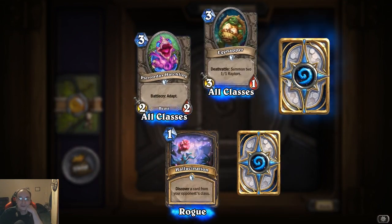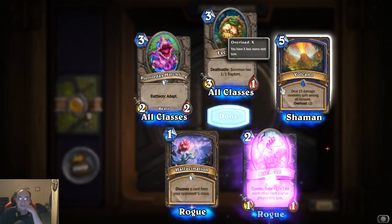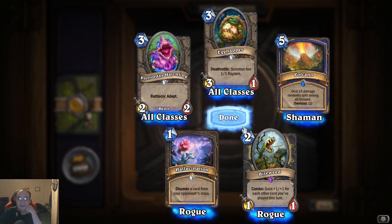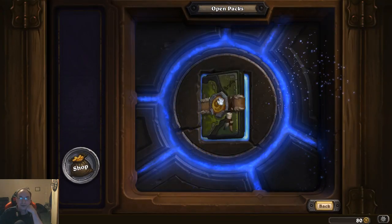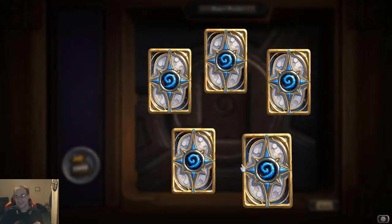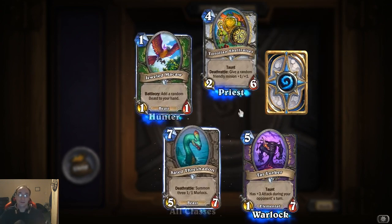Hallucination, Volcano. And Biteweed: combo, plus one plus one for each other card you've played this turn — wow, that's really good. All right, last one — hopefully we get a legendary, that'd be six legendaries. No legendary. All right, nothing new here.